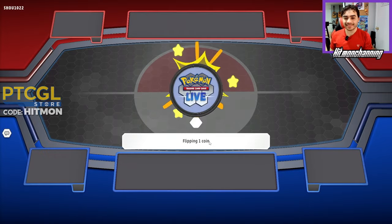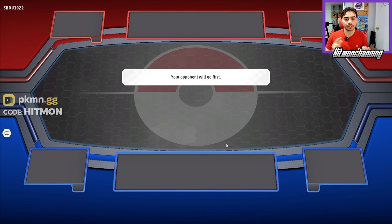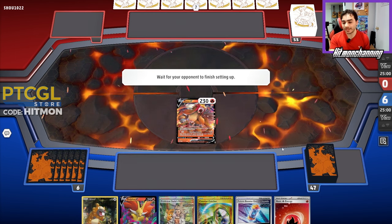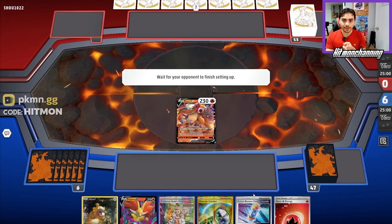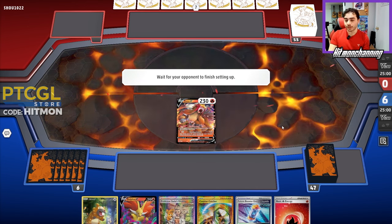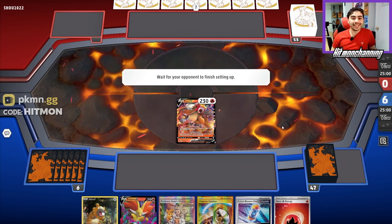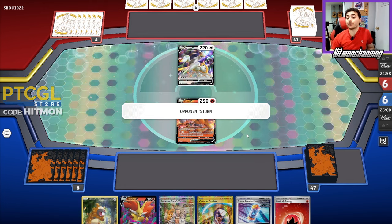We get to call the coin flip — tails never fails — we get tails and choose to go second again. We want those cheeky turn one KOs with Magma Basin, Professor Sada, and the manual attach. It's a decent hand. We'll lead with the N-TV, see what we can get. We get our Fleet Footed off the top, put the Bidoof on the bench. Our opponent is going to start with an Arceus — they'd rather go first anyway. It's a Charcadet/Arceus deck, a fire Arceus box, and they just get a really solid start.